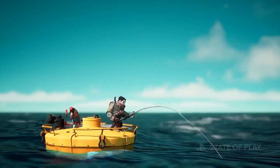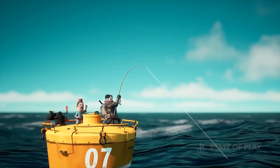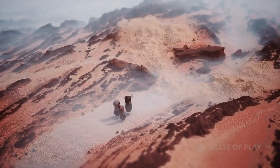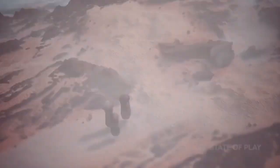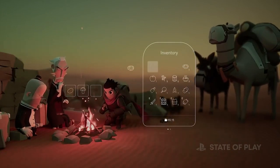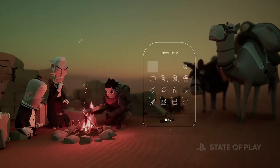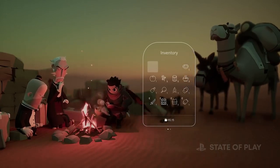During his travels, Billy needs to resort to his survival instincts and make use of whatever he has to survive, often being exposed to the harsh side of Mother Nature. A desert environment is one such place — finding safe places to camp and cooking up food is all part of the journey.